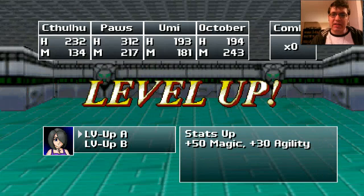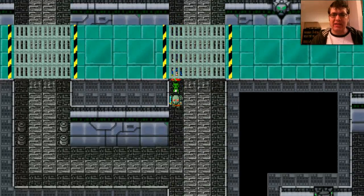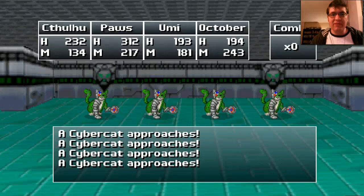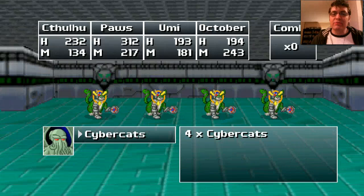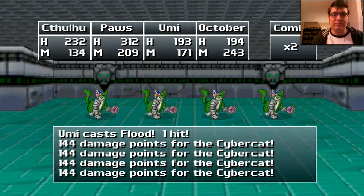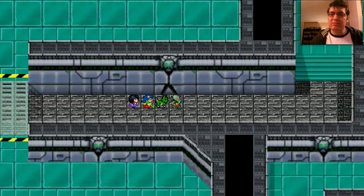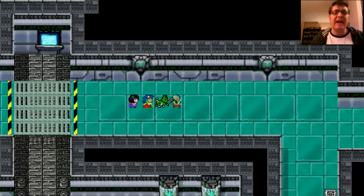October has leveled up. Stats up: Magic and Agility, or Hit Points and Magic — they're both good choices. I was just complaining that she was a bit slow, so I'll go with the agility. Dead end. This is a very interesting and very large spaceship, and I haven't seen a whole lot of these cat creatures except for the Cybercats. It's almost like they know that she is our tactical nuke.